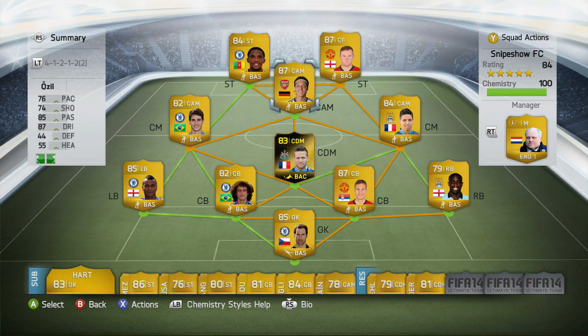In the middle guys, we got Ozil — I think I picked him up for like 30k or something like that. I don't know a lot about FIFA players, but I'm just going over my squad guys. Got him for about 30k, Eto'o I got for about 25k, and Rooney I think I got for about the same.